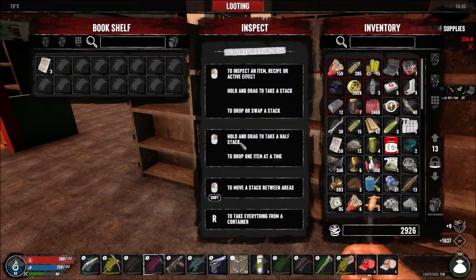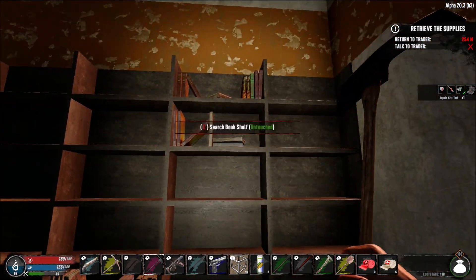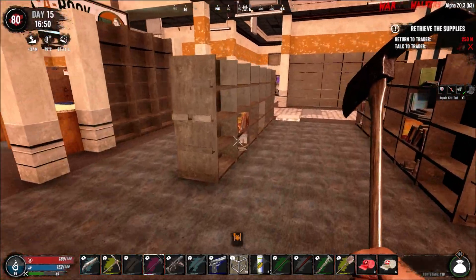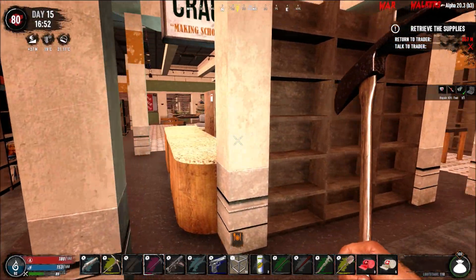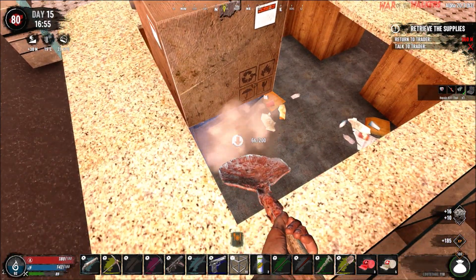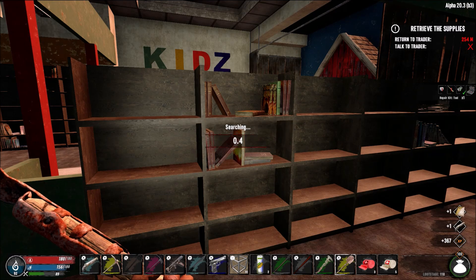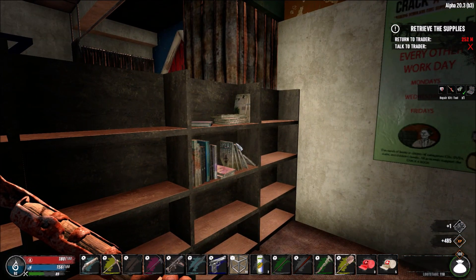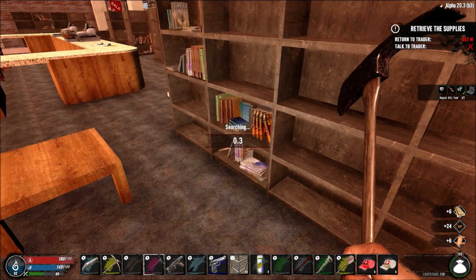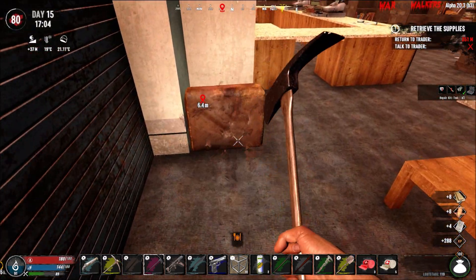The unfortunate thing about these Alpha 20 bookcases — I think they were all double-sided in Alpha 19. These thin ones, if you loot one side it's fully looted, whereas in Alpha 19 or 18 the bookcases had two different loot sides so you could loot this side and that side. I don't know why they took that away. Okay, let's get the resources. This tool belt is so large — I need to remember exactly where I put each weapon or tool, especially since I want to use the club now. If Darkness Falls taught me anything, it's that you can never have too much of anything, because later you might regret not collecting everything when you had a chance.